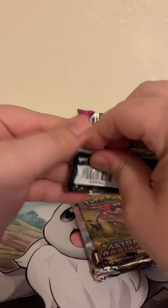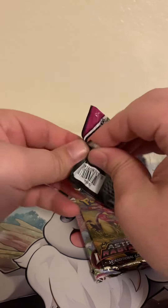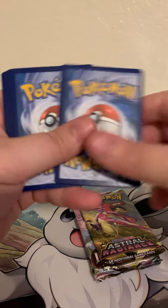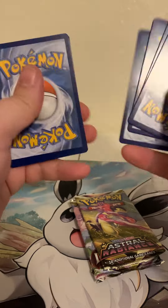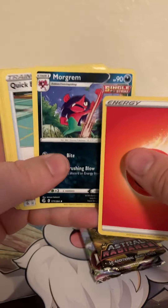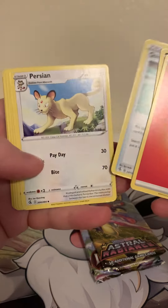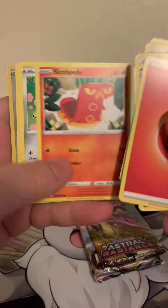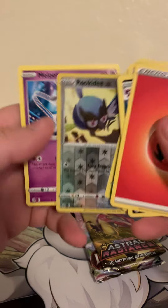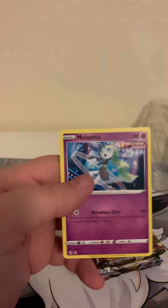There is some severe card damage in here — I just saw a card that is jacked up. That Morgan was bad. That Quick Ball is cool though because I needed more Quick Balls. Cleft Key, Rook, Meloetta — darn it man. But I did need the Quick Ball for some future decks.